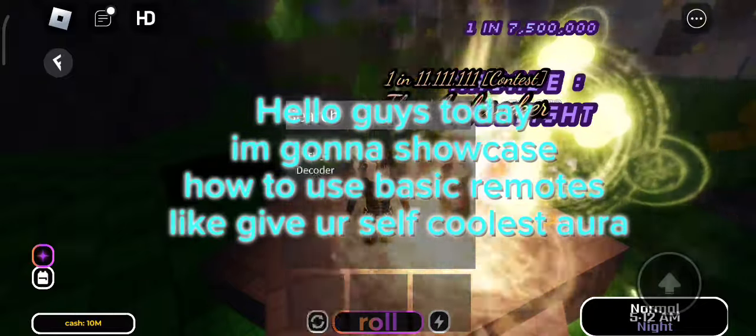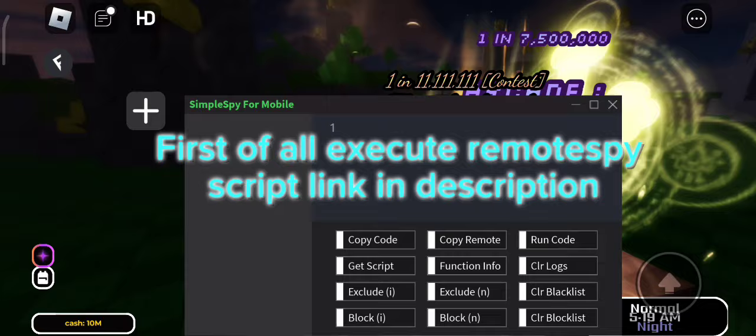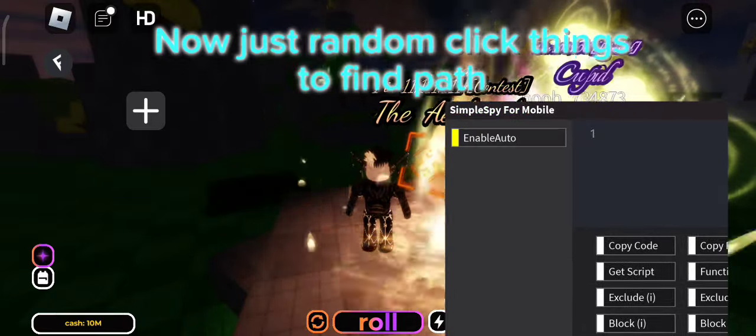I'm going to show you how to use the basic remote slick and be yourself for all this aura. First of all, execute remote spy. Script link in description. Now just run down and click things.